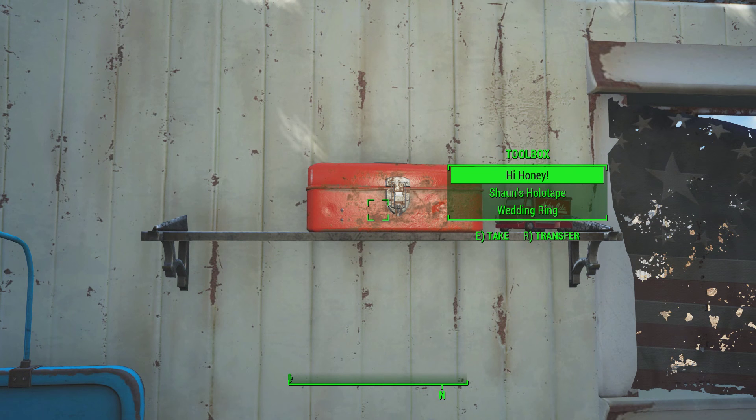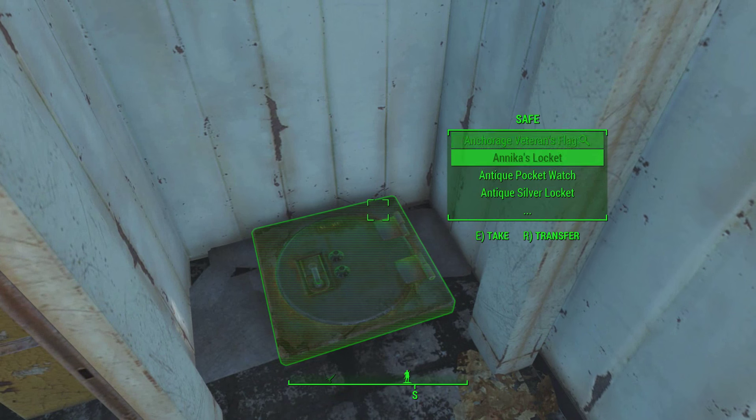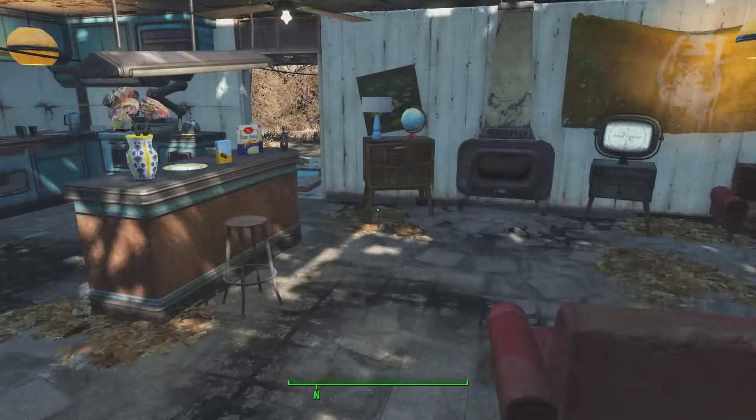I've also got a container with my family holotapes and my wife's wedding ring in it. I used to carry that with me, but after I resolved my character's story I decided it was time for him to let go. In the corner I've also got a safe full of unique or special junk. There used to be a clean umbrella in the umbrella stand, but it's gone now for some reason.